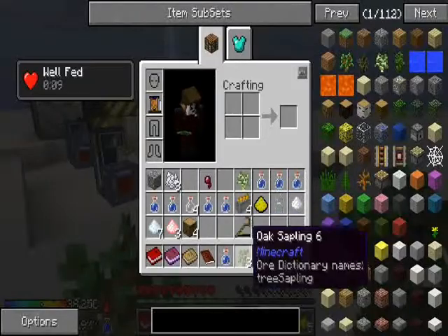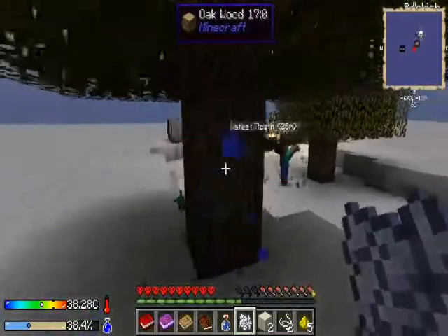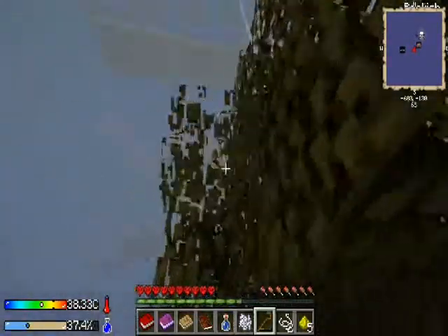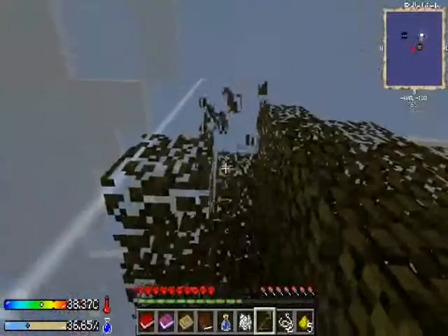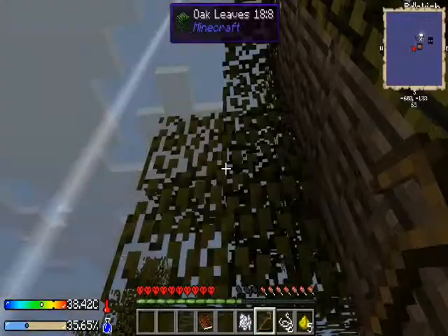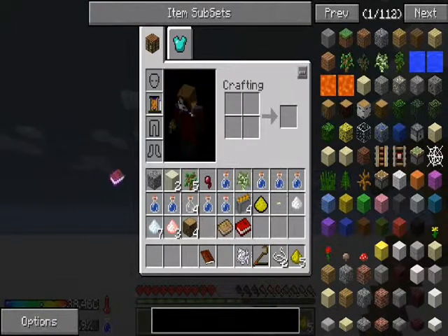How many extra saplings do you have? Three. But unfortunately, I seem to be lacking in dirt. Yeah, we are going to be lacking in dirt for a while. So just continue cutting down trees, and then hand me some extra saplings when you get them, and I'll go make it into water. I'll put those on my hotbar then. In fact, I'm going to throw away these books — I don't care what's new in Open Blocks.